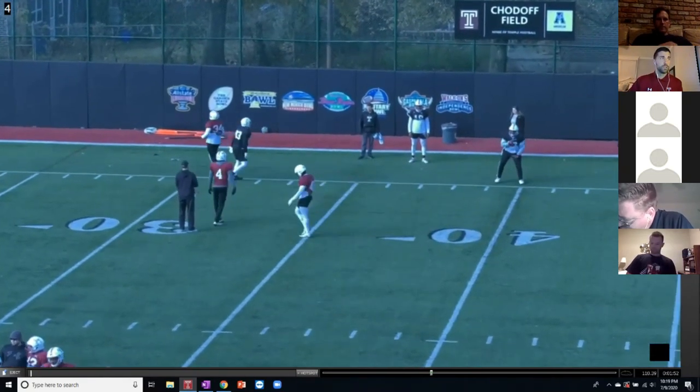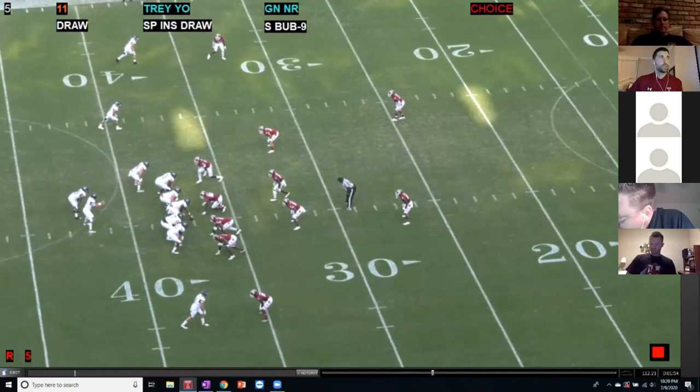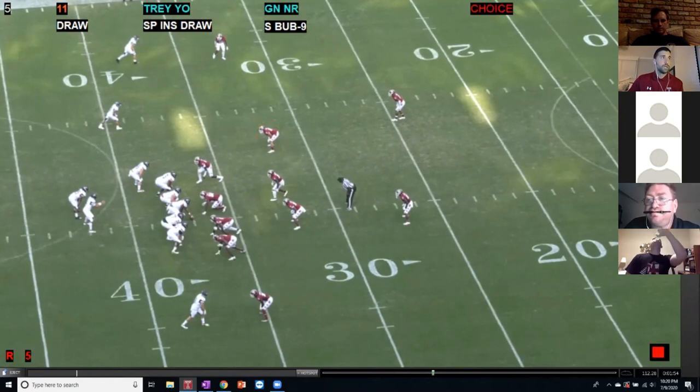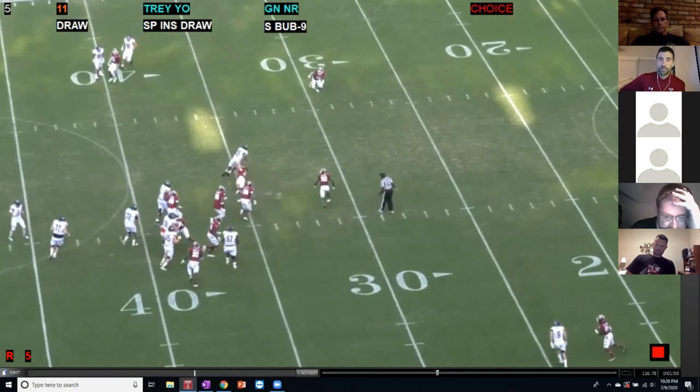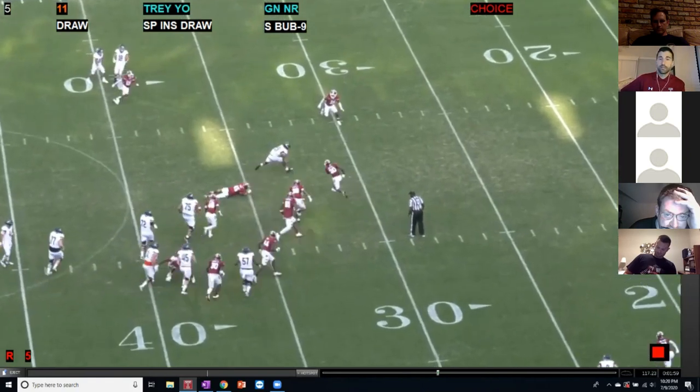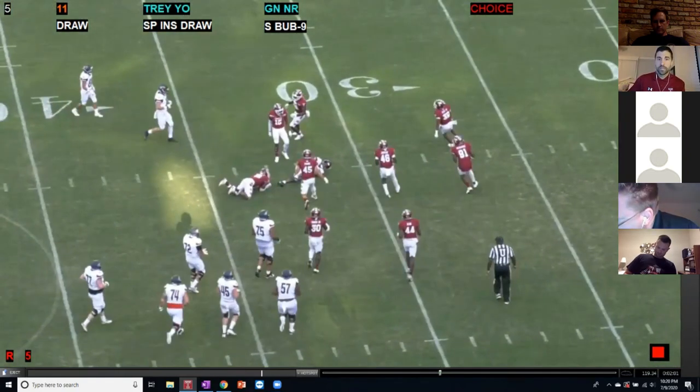Now we're looking at game film — the nickel, our outside linebacker set to the field — and this is not a good rep. You see the ball cut back against him, and that five-yard box appears just like I said it would. A lot of times as an apex defender you'll be able to find this. There's the five-yard box, and right there you already see his shoulders in poor position and his feet not oriented the way we want. Where's the ball carrier going to go? He's going to bounce it. He tries to redirect and gets a little meat on the inside leg, but ultimately it's a missed tackle.